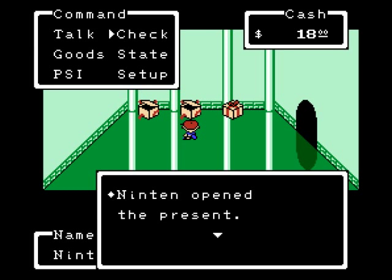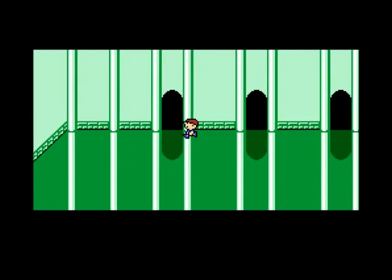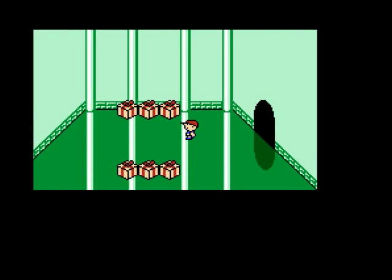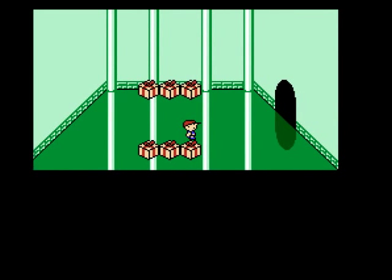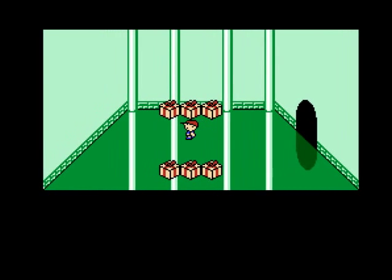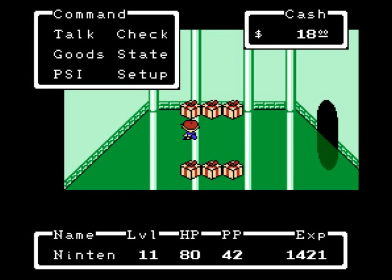I'm trying to talk to the present, apparently. An antidote — not really that important. Actually, I'm going to a different room first. Is this the room I'm thinking of? Yes, it is. This is the most important room in the castle. You can only pick one present, and then the rest disappear. I'm pretty sure this one's a ruler. I forget what these are. This one's a life capsule, I think. This one is a PSI stone, but this one is the important one — this is the one I'm taking.